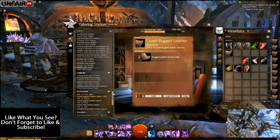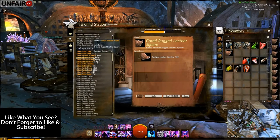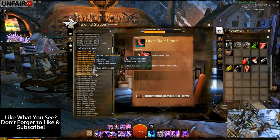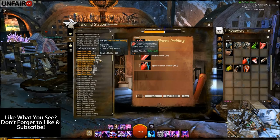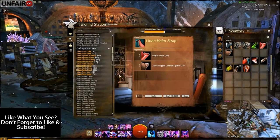When you're done refining, scroll up to the crafting components section. Go ahead and create 4 pairs of boot items, 5 pairs of glove items, 6 pairs of epaulet items, and 6 pairs of helmet items.